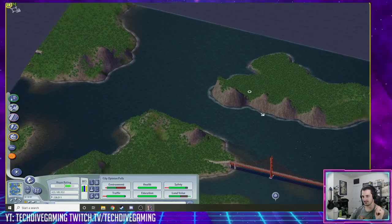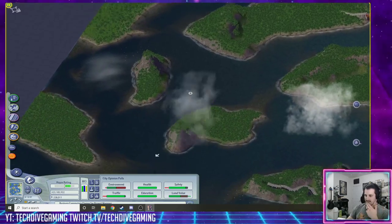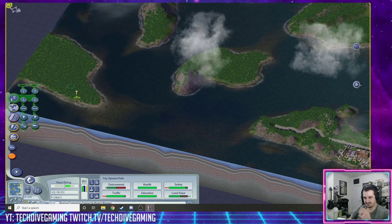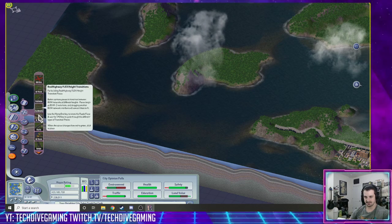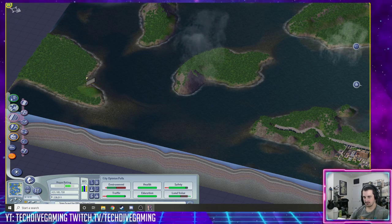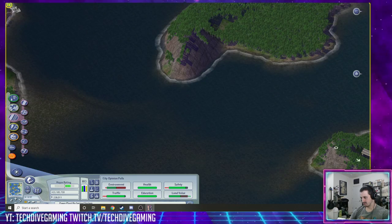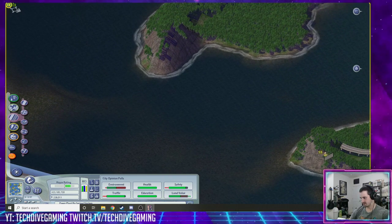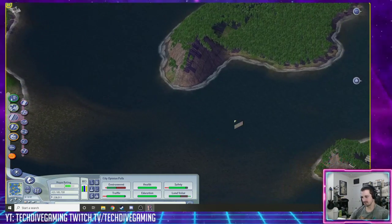This highway is going to come out and probably just run across here. And then we'll have a highway down here. Perfect. So let's go ahead and build up. I think it's going to be the right spot. No, it's not the right spot, it's back here. Unless I'll move it over a couple tiles, like here. Actually, that's perfect. Let's do that.